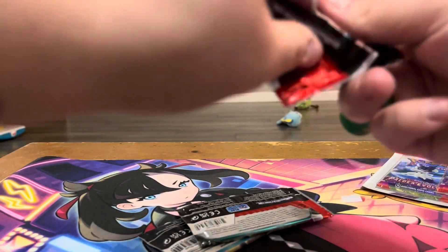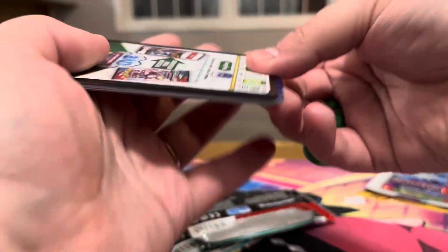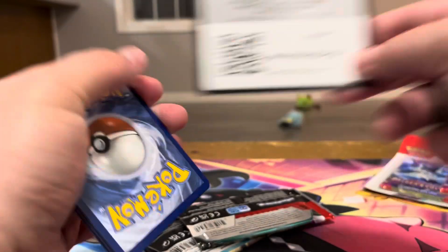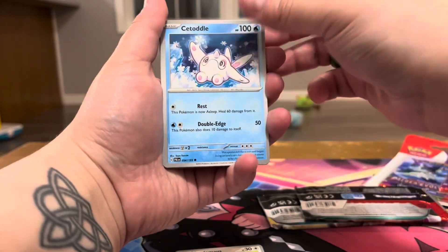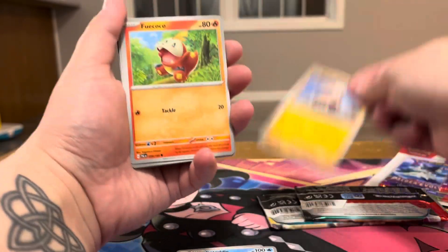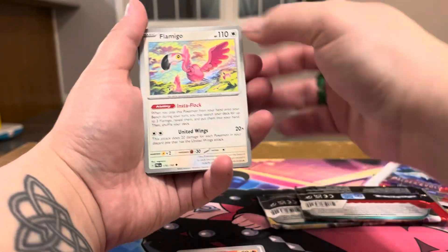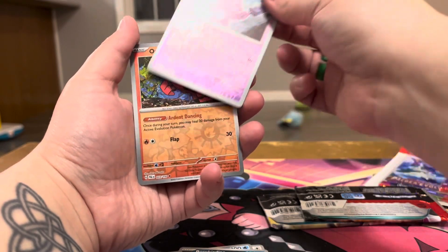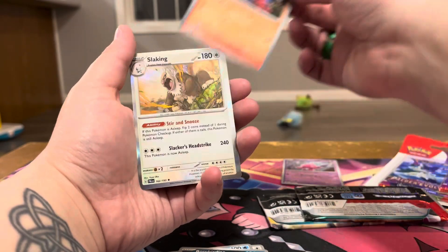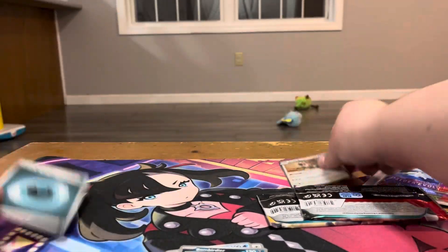These have wrappers that feel a little bit thinner actually — they're usually a little bit hard to open and they're really thick, so that's interesting. All right, we have a Tandem Mouse, Catadal, Knackley, Foie, Coco, Pupitar, Flamigo, Bombardier, Tinketan, a Choreo reverse, and a Slacking hollow energy. There we go.